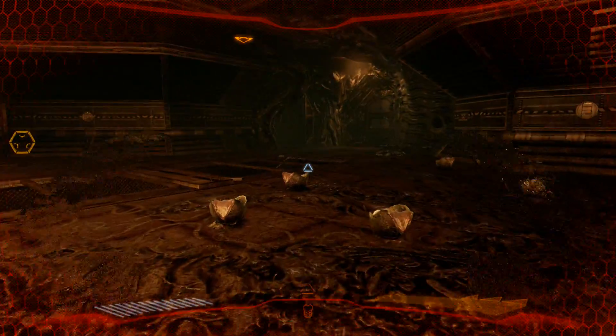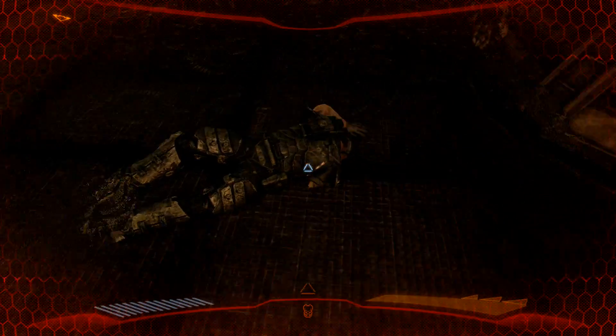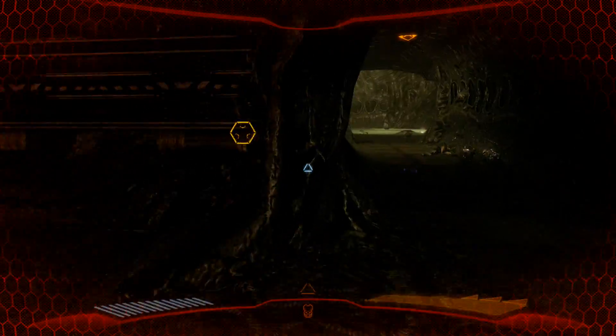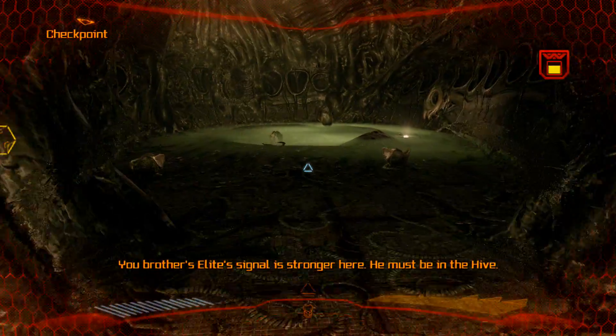Enter the nest and discover your brother. So another brother — and look, just another marine. Your brother's lead signal is stronger here; he must be in the hive.